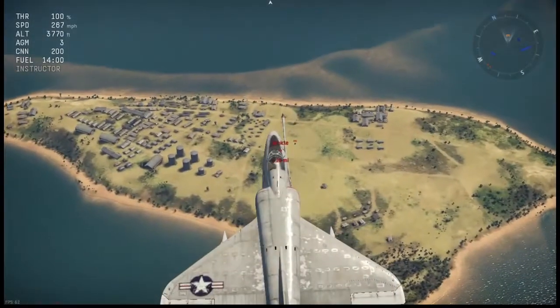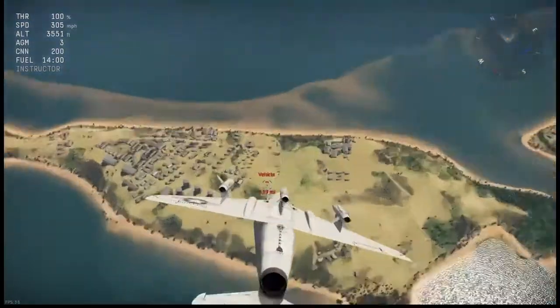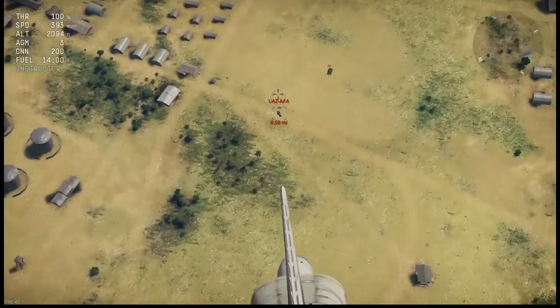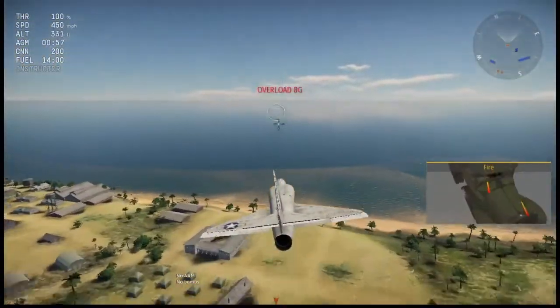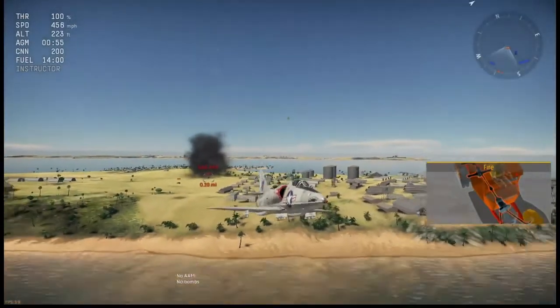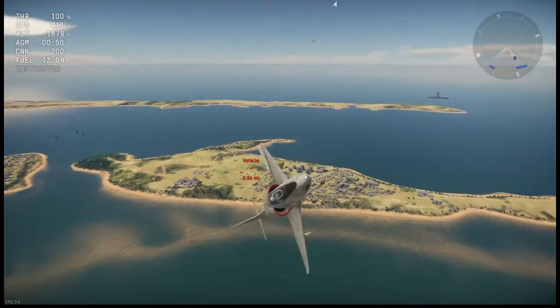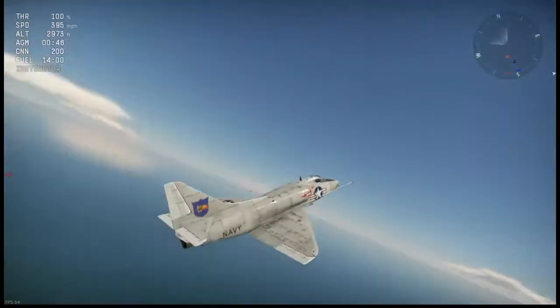If Hydra rockets aren't your thing and you want to carry Bullpup missiles, this is the only 8.7 aircraft — other than the event vehicle FJ-4B — that can carry them. Even though it doesn't carry as many as the event FJ-4B, carrying three Bullpups at 8.7 BR is not a bad deal.